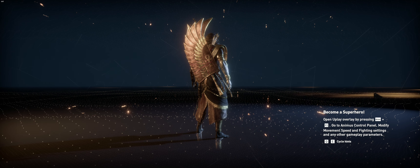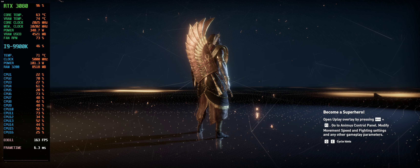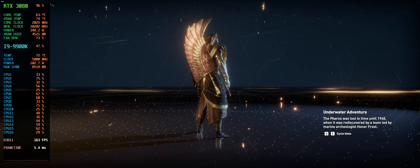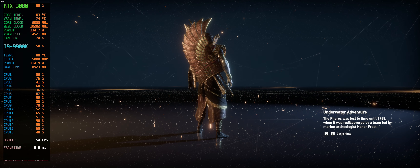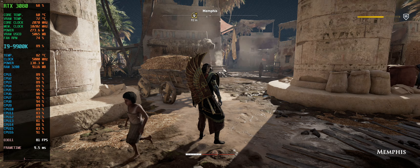Today we're going to test out the RTX 3080 and i9-9900K at 4040p ultrawide in Assassin's Creed Origins, to see how it performs. We're going to different areas to test this really taxing GPU setup to see how the game actually runs in reality.